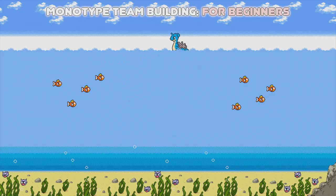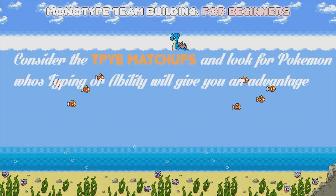After you've chosen your type, style, and format, you're going to want to look at the type matchups. You'd want to choose Pokémon with a secondary typing or ability that helps you get around the common weaknesses of your team. In the case of mono water, there are plenty of water and ground types that help get around electricity, and there are plenty of water-poison or water-dragon types that have the ability to get around grass type moves.